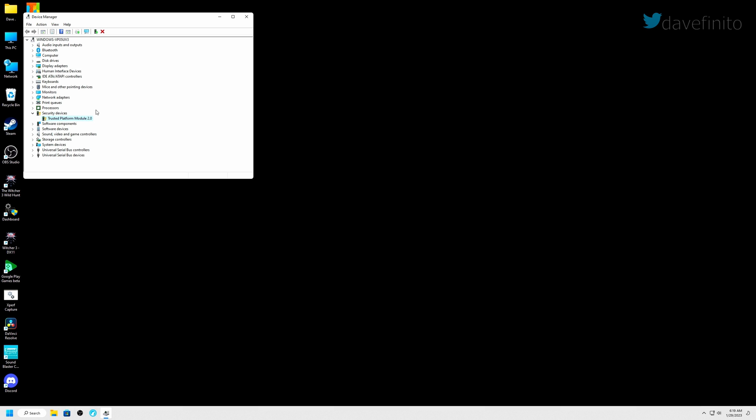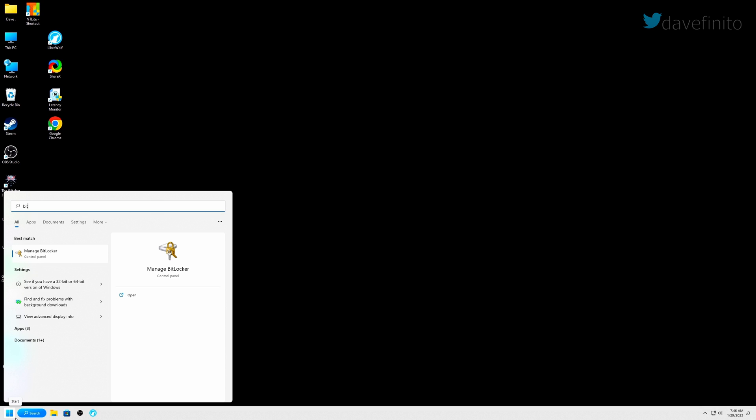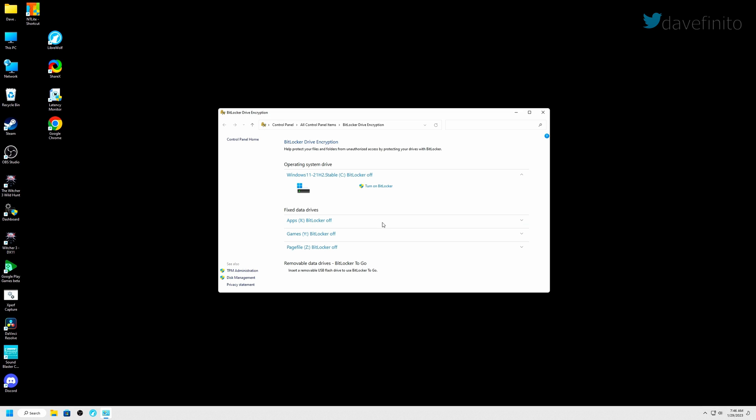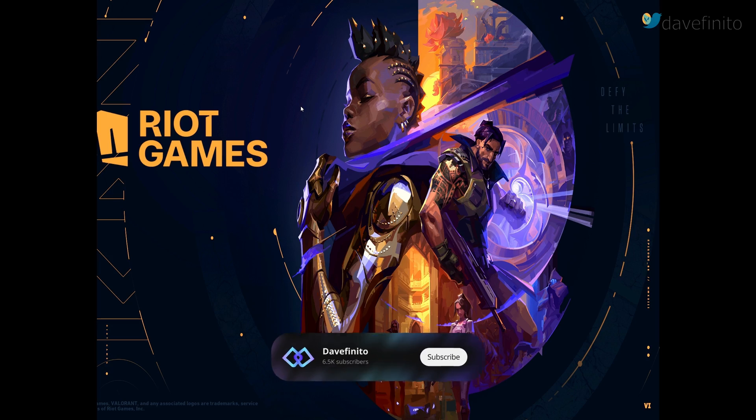If you had BitLocker enabled, go back and enable it. Go to search, type BitLocker, click Manage BitLocker, and turn on BitLocker for the drives you previously turned off. If you didn't have BitLocker enabled, you don't need to do anything in this section. Now let's launch Valorant. You may need to reboot again because of Riot Vanguard — reboot the computer once more, then try Valorant again. Congrats, TPM has been enabled.